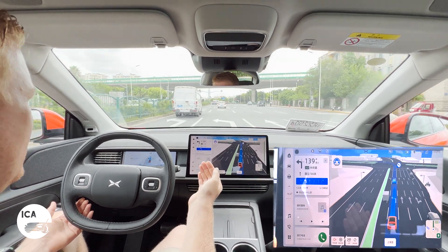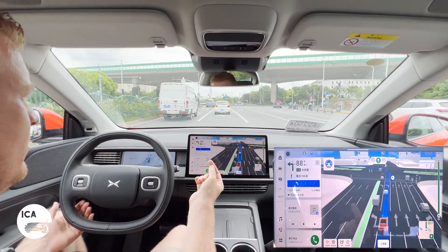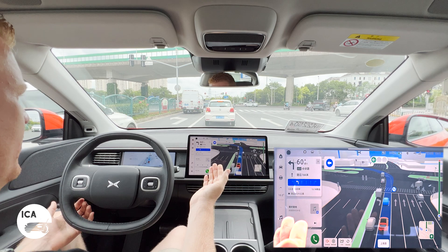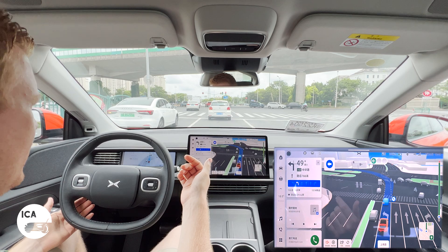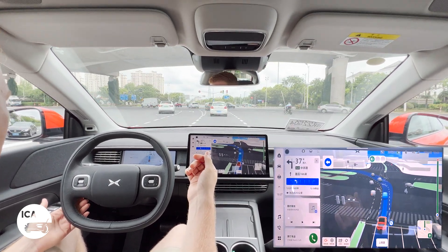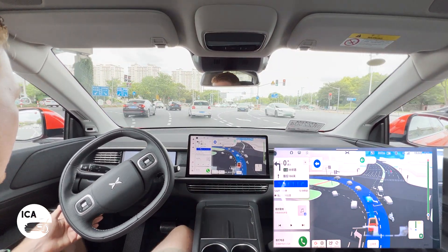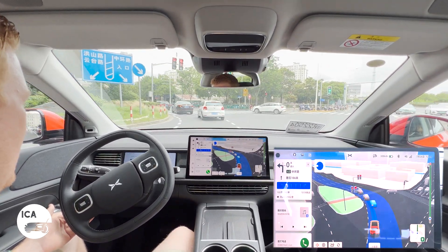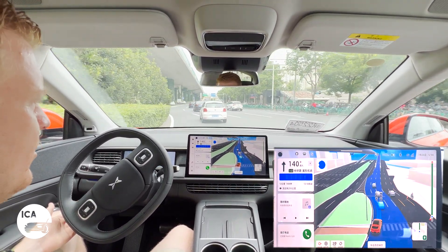I don't believe there are any highway roads in this route, though I'm not certain — that would be a bonus so we can show both City NGP and highway NGP. We're indicating left with a green filter light ahead, so we're going to turn left. It's prompting me to put torque into the steering wheel — I'll leave my hand there. That was a nice gentle curve; it's doing well on the left turn.